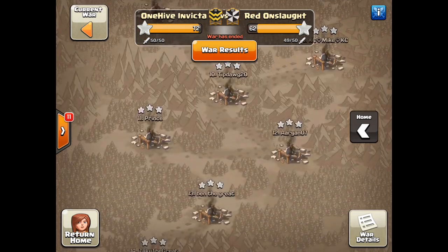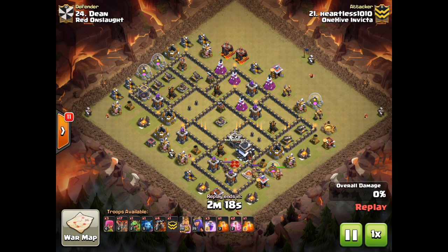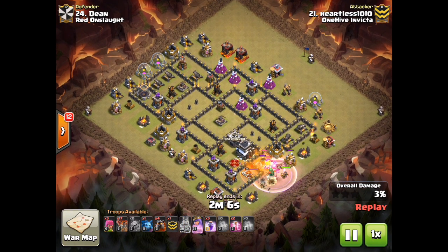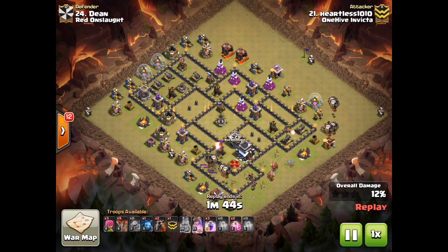We're going to start at the bottom as usual and look at Heartless's attack. Heartless has been doing a lot of Penta Lavaloons — we talked about this a little bit in the last video. If you look at a base like this, if you can get the Enemy Queen and the Clan Castle all in one shot, then a Penta Lavaloon is a very viable option. Heartless likes to use a Baby Dragon there to make sure that the Queen gets pulled. Then in he goes, just rotating them around. The pathing actually was not the greatest for this, but he goes with the Penta anyway.